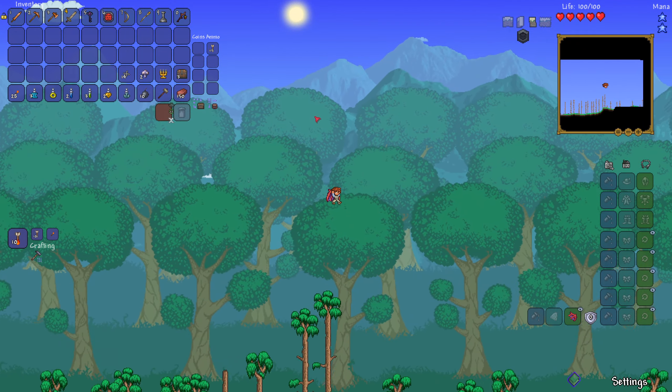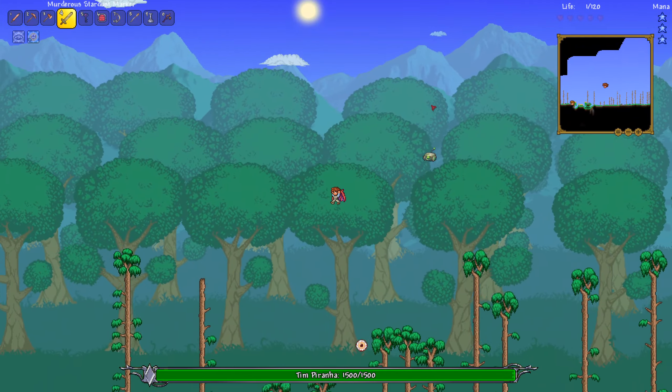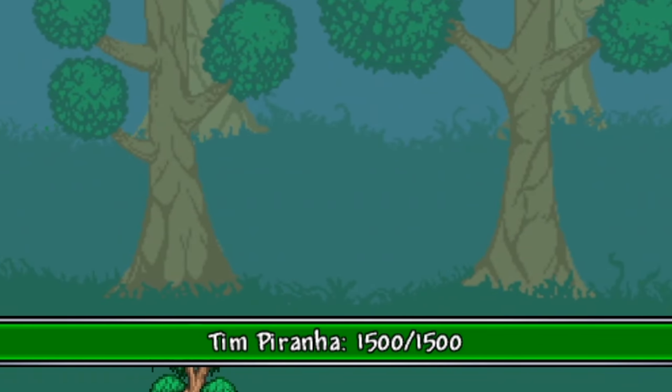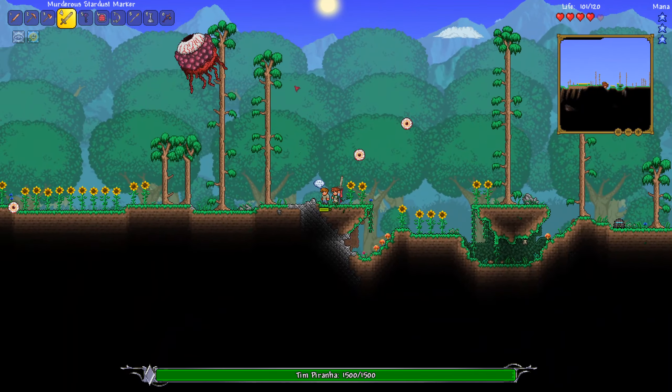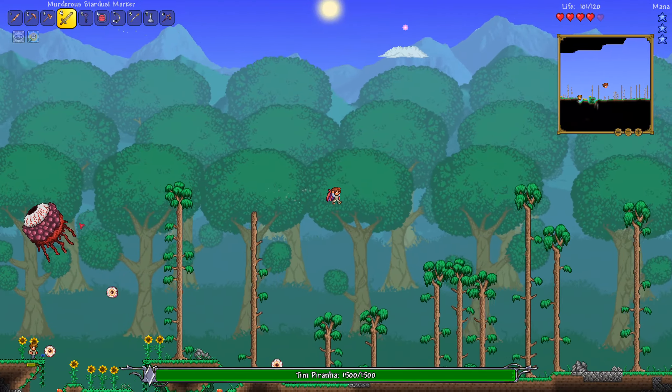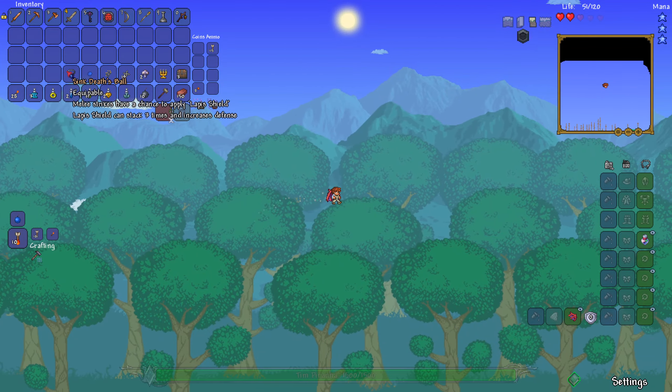At least we have some movement now. What is this guy doing? Tim Piranha? This is just a lot to take in. Why is that here? They just keep spawning more enemies, I can't deal with this.